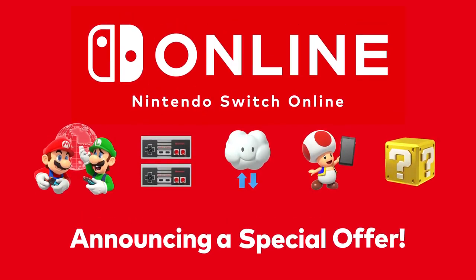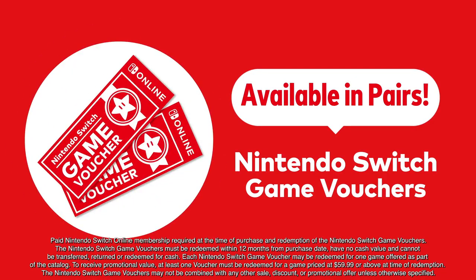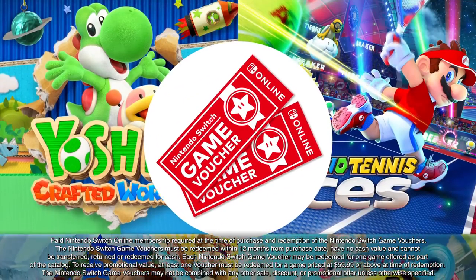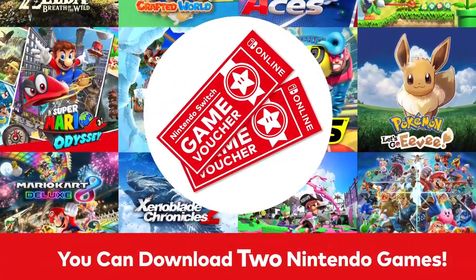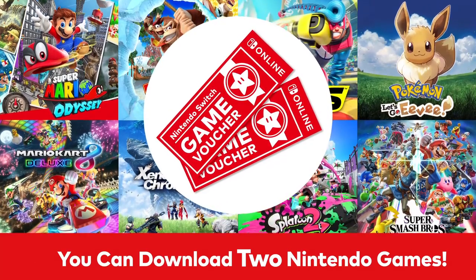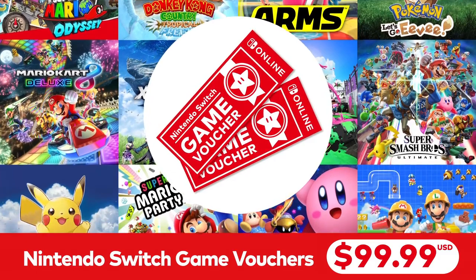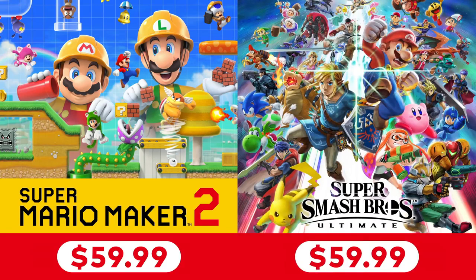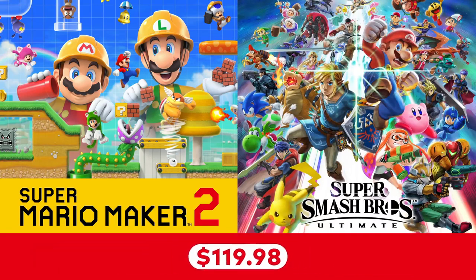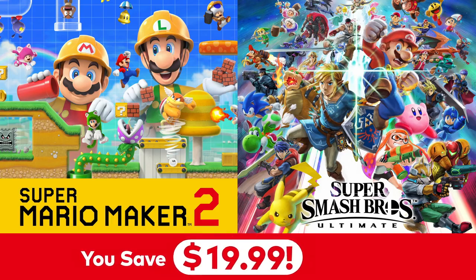Second, if you have a paid Nintendo Switch Online membership, there's a way to pre-purchase Super Mario Maker 2 at a discount exclusive to members: the Nintendo Switch Game Vouchers Special Offer. Paid Nintendo Switch Online members can buy a pair of Nintendo Switch Game Vouchers for just $99.99. Each voucher can be redeemed for an eligible digital game. For example, redeem one voucher to pre-purchase Super Mario Maker 2 and use the other to download Super Smash Bros. Ultimate. And you save $19.99 from the combined suggested retail price for this pair of games.